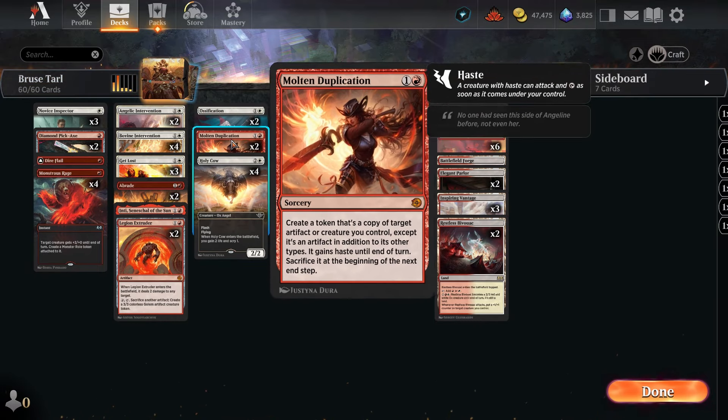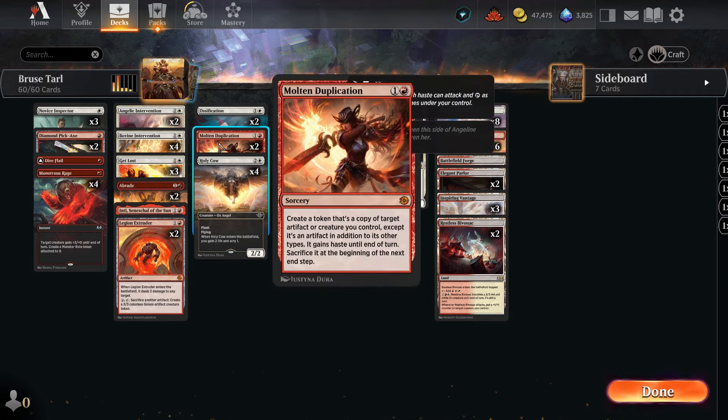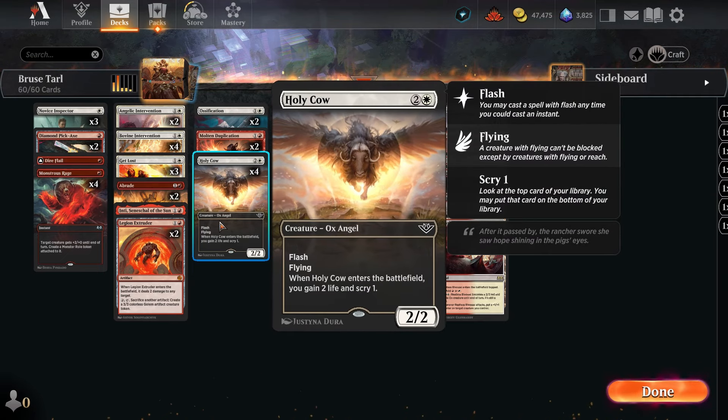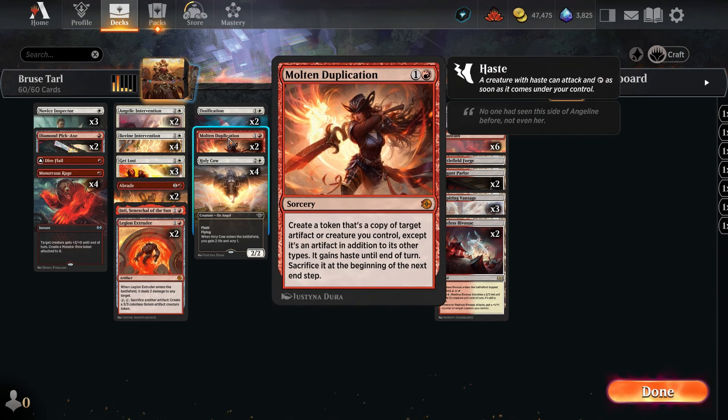We could also duplicate the Holy Cow, which is what we're kind of looking to do. Once we have Bruise out there, we'll have a 2-2 flying double striker, and then we could duplicate that — so that's like an 8-mana type of situation.